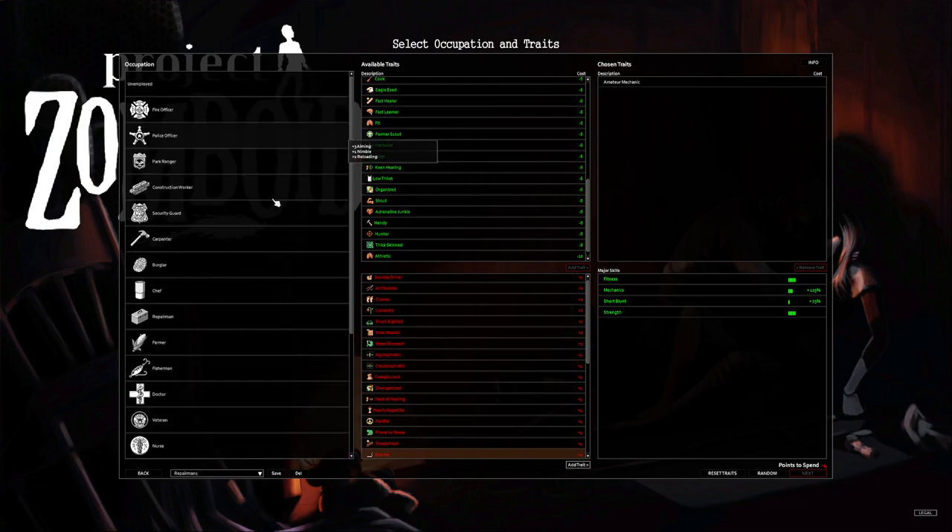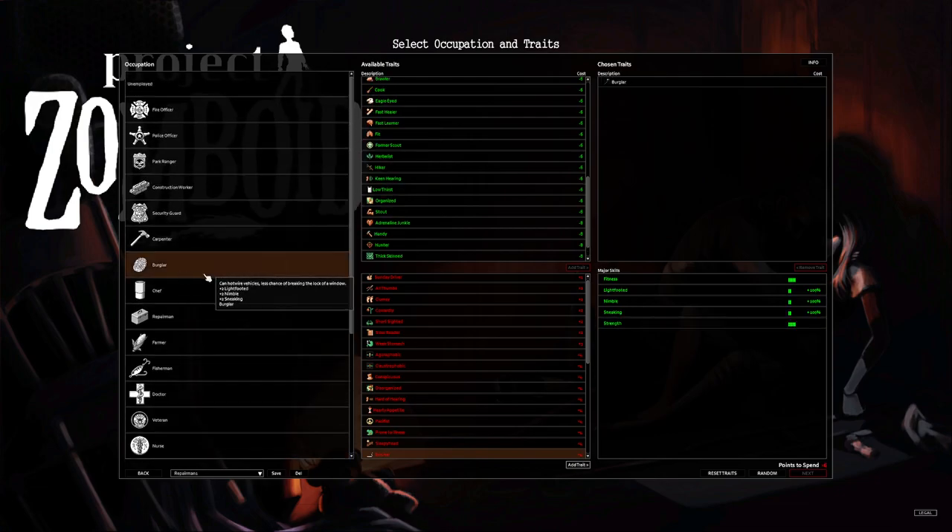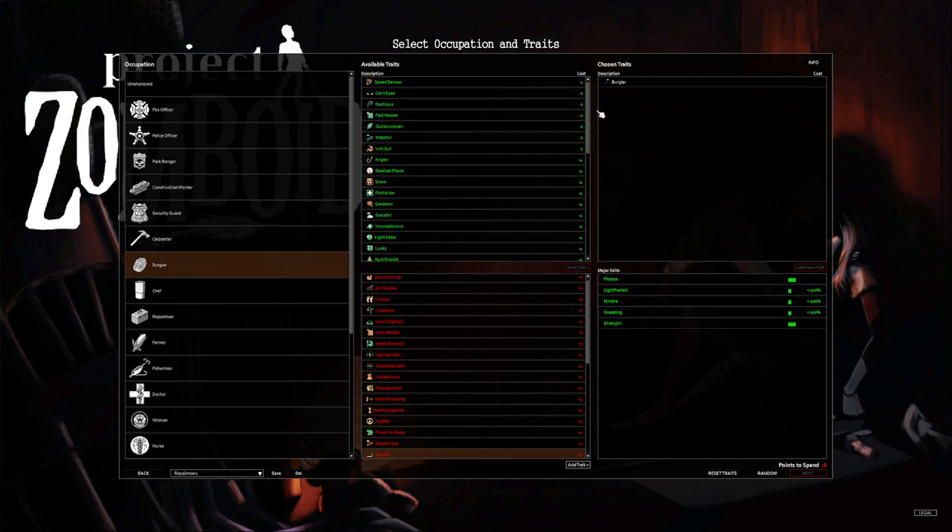So that's a rundown of the occupations. If you listened to all that and you're still unsure, just go Burglar — that's my recommendation, can't go wrong. Now going over traits — there are a lot of traits, and remember if you go Burglar you have to add negative traits to get back to zero or you cannot create the character. I'll highlight a few.